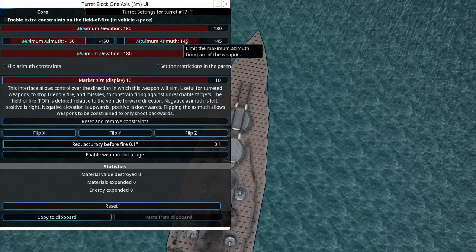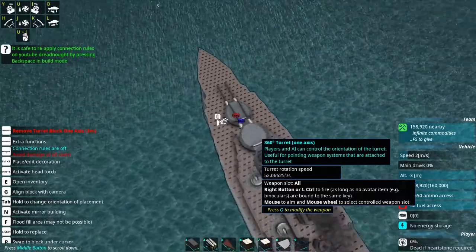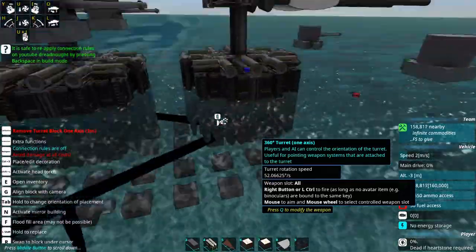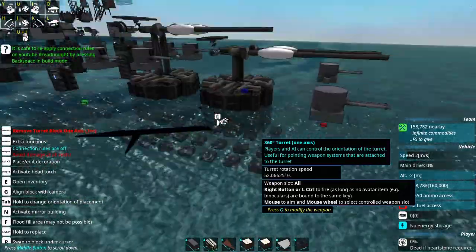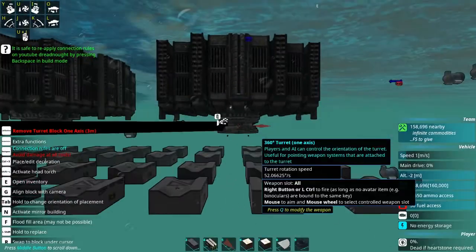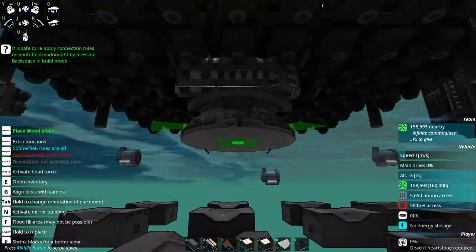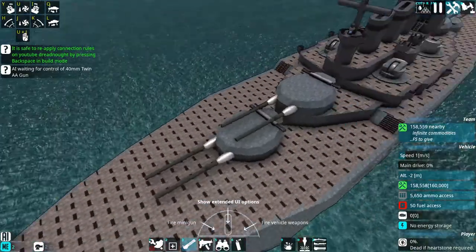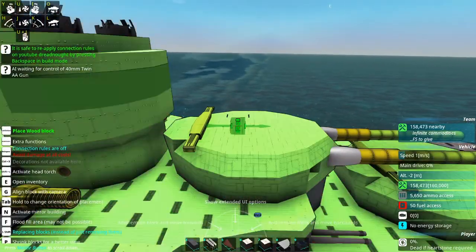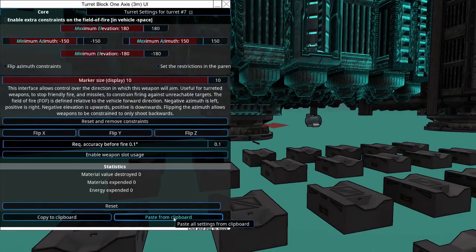I think I can safely do 150 on these. One of the problems with shipbuilding, especially when you have turrets in this kind of position, is it's really hard to see where they're going to go. We're just going to copy and paste these settings to each of these. We'll take this one next, shrink the blocks, and just paste.